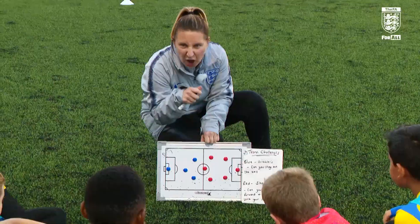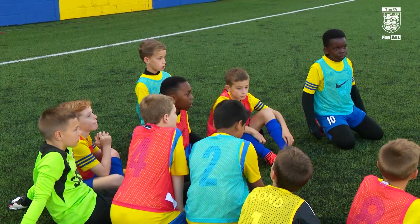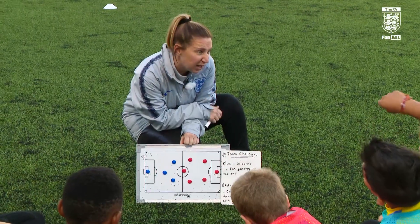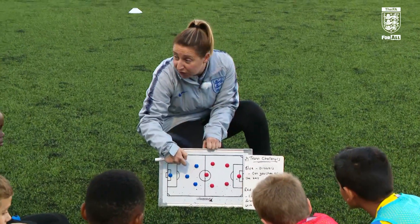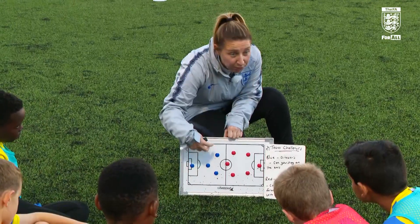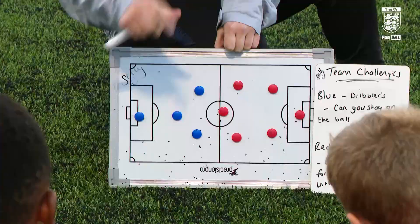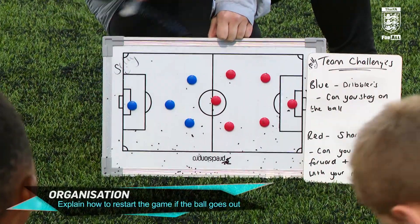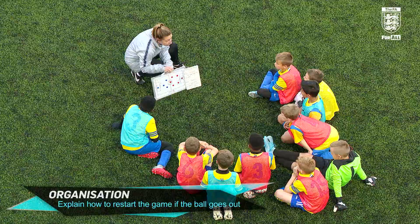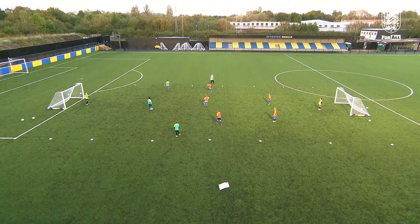All right, on your team - if you want to stay on it and dribble that's fine, but I want you to see about trying to combine with your mates. Passing and playing forward. The blues are going to stay on it, but if you feel you need to, you can pass. Goalkeepers are playing so it's a normal game. If the ball goes off for a corner, we're not having corners - the goalkeeper will just get it. If the ball goes off the side it's going to be either a pass on or a dribble on. Let's play, go!